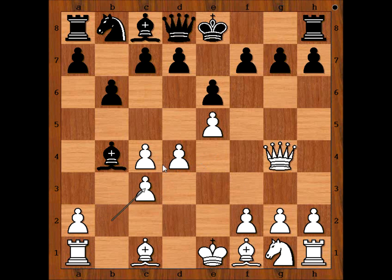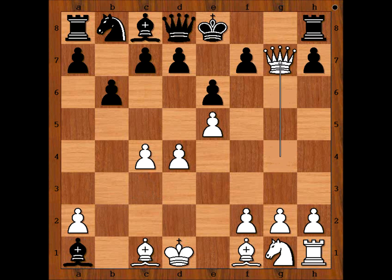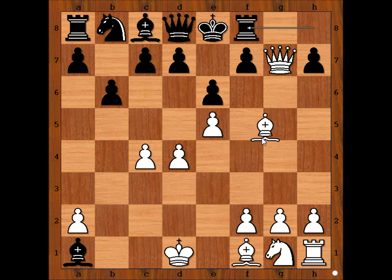Pawn takes knight. Bishop takes pawn, check. King to d1, and black played King to f8, defending the pawn on g7. Is Bishop takes rook better? If Bishop takes rook, then Queen takes on g7, and after Rook to f8, Bishop to g5, and white is winning.